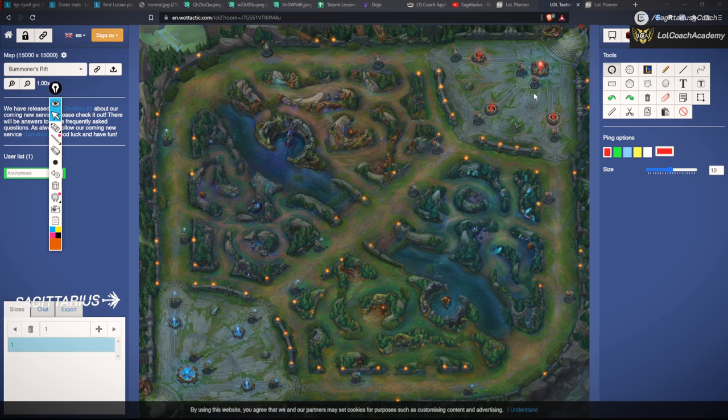Why did we pick ganking as a topic? A lot of junglers nowadays either farm too much and don't go for ganks, or when they go for ganks they do it in the wrong lanes with wrong executions and don't path well. After coaching about 400 sessions this year, I noticed that a lot of my jungle students lose free kills just because of not doing the correct thing in ganks.